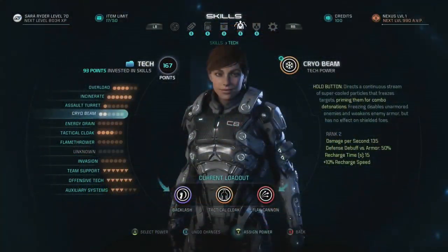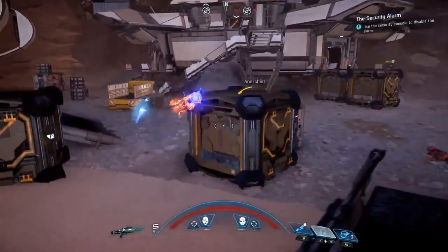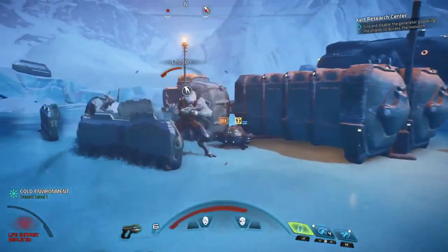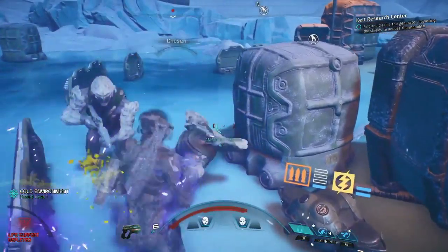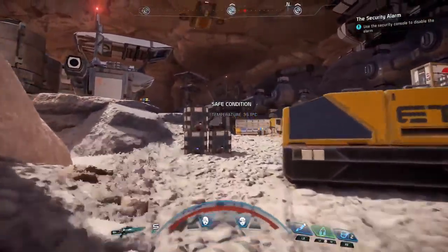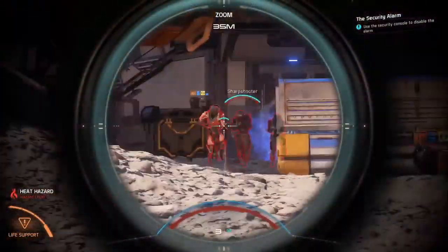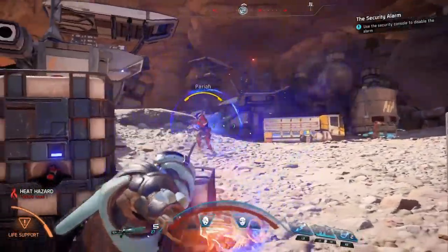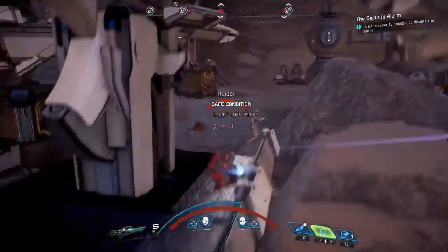Energy Drain is back, although we've yet to see it in action or get a description for it. When Mac talks about Energy Drain during the trailer, Ryder is actually using a different ability. Tactical Cloak is back, and of course it is. We get a lot of it towards the end of the trailer, and it doesn't appear that Shadow Strike comes with it, but you can see how melee weapons can be used with the Tactical Cloak in a similar way multiple times during this video.